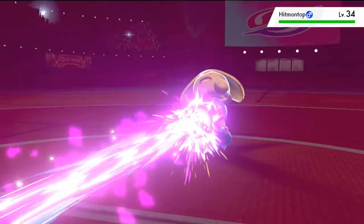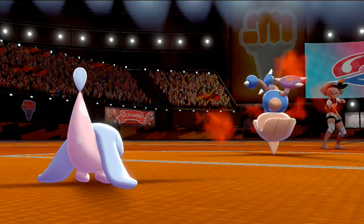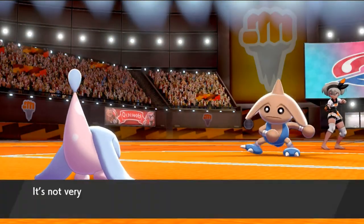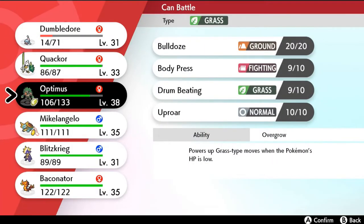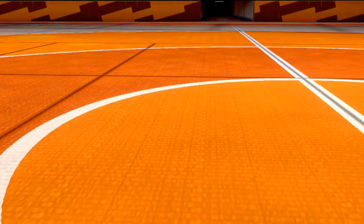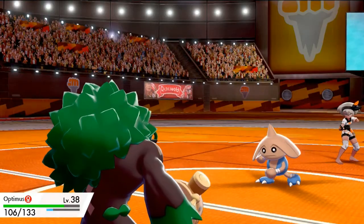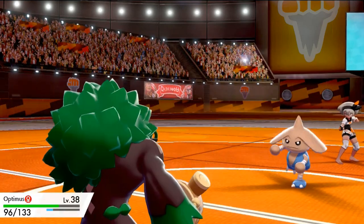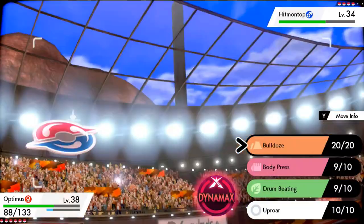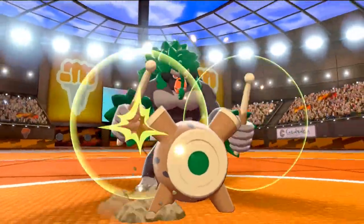Psybeam nearly takes out — well it doesn't really take out Hitmontop. Here comes a Revenge attack — crap baskets! Here we go again with another Revenge — crap baskets. We're going to have to switch out our Pokemon. Let's go to Optimus Prime — there's no other way. Dumbledore come back, we gotta train you a little bit more. Optimus Prime is about to take a hit — not so effective, but guess what — Drum Beating! Let's get this — Drum Beating, and say goodbye to Hitmontop!